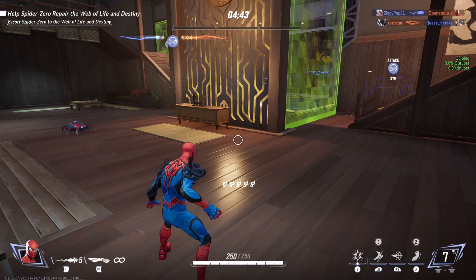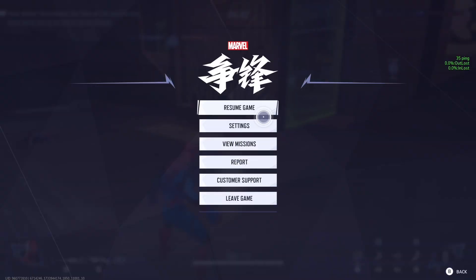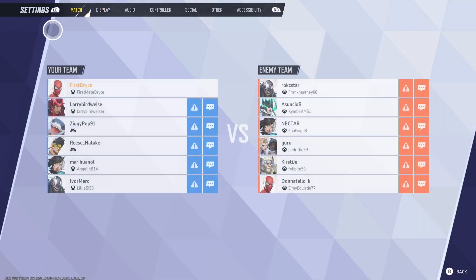All you're going to do is open up the menu. I press the three lines on my controller for Xbox, and you're just going to select the second option down, which is Settings.